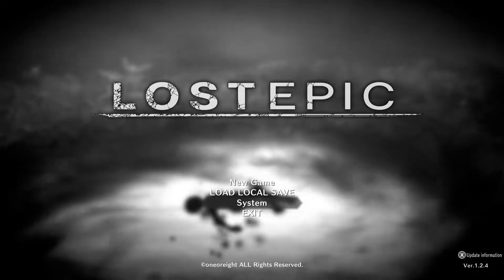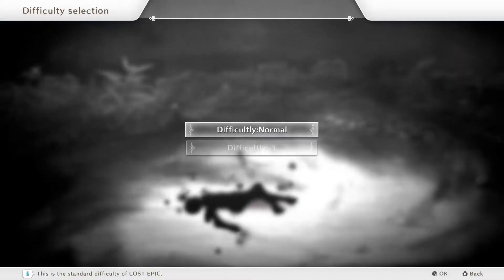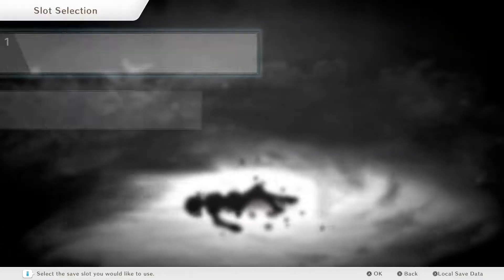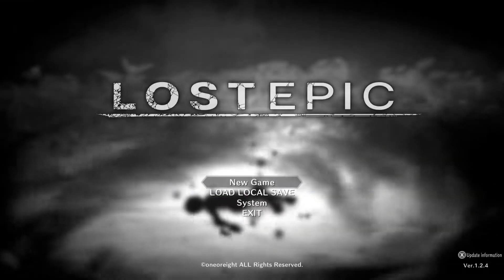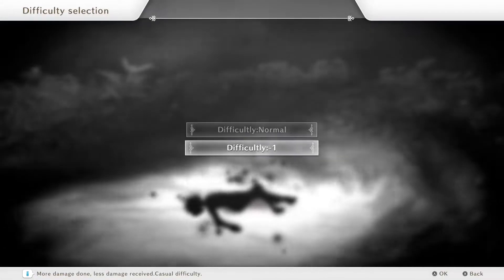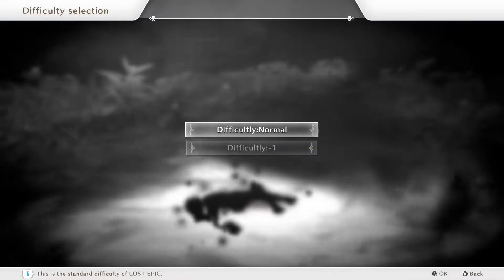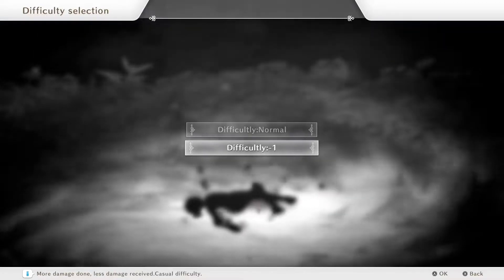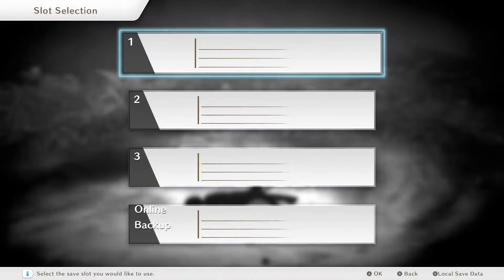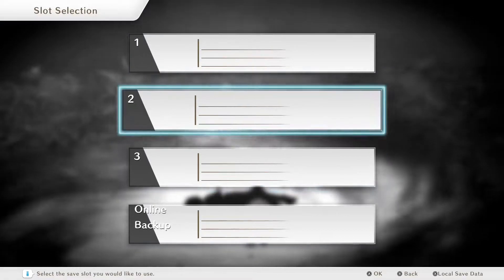So let's go ahead and hop right into this. New game. There are two difficulty tabs, which is a bit confusing. Let's take a look — okay, difficulty normal. That's supposed to be easy difficulty, I was just misreading it. I think we'll just stick with normal for now and see how we get on. At worst I can probably change it in settings if things go bad.